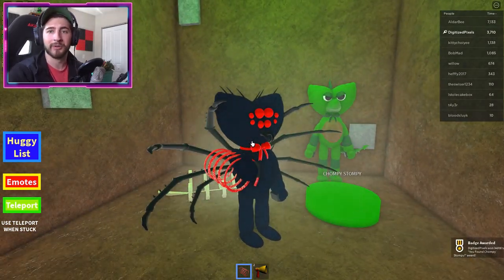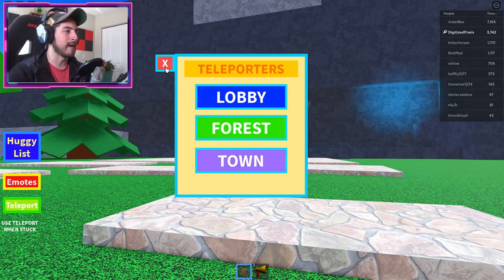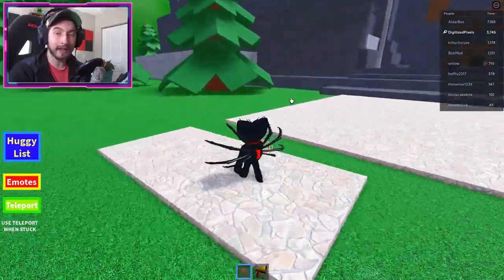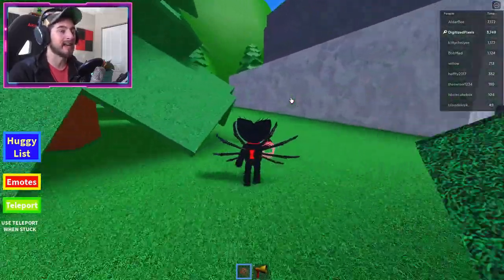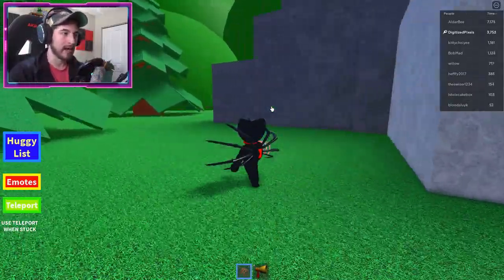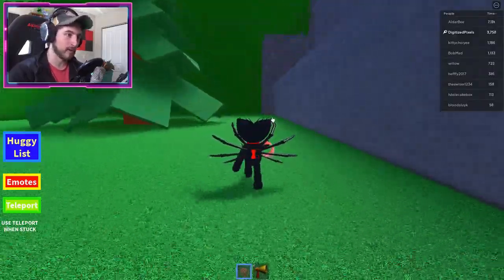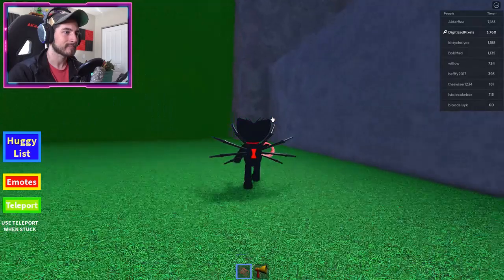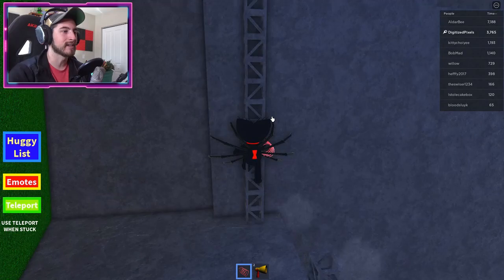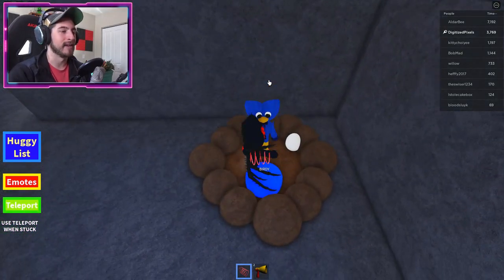You found Birdie! Birdie is in the forest map. Head to the cave but do not enter it — you're going to the left side or the back. You have to approach from this specific side; you cannot come from any other direction. Go this way to that side and there should be a set of ladders. Go up those ladders and at the top is Birdie — step on it!